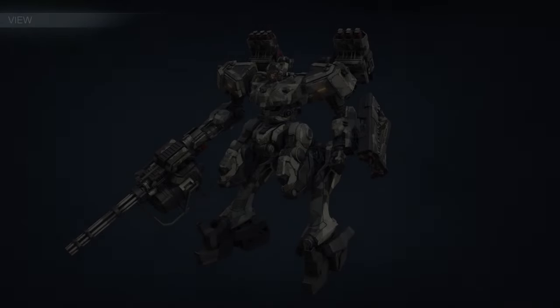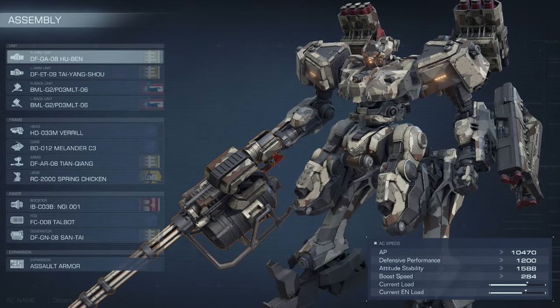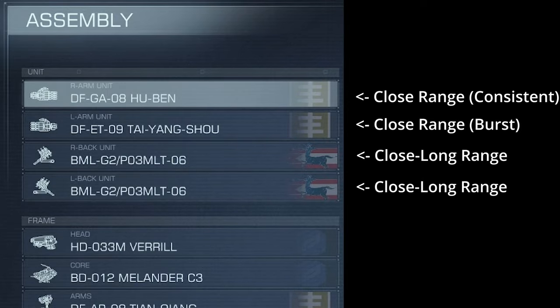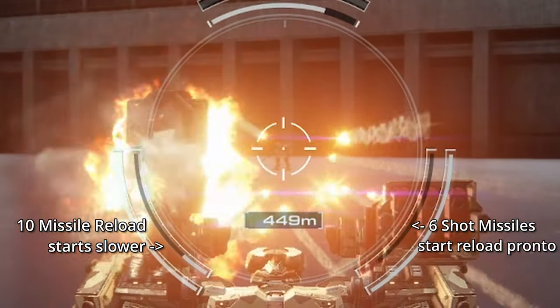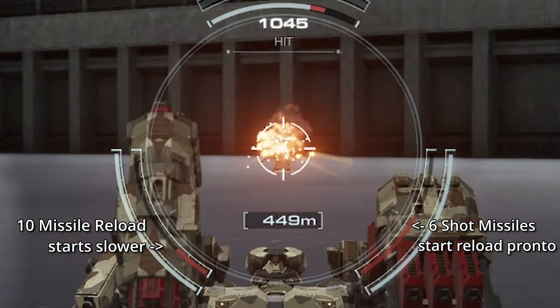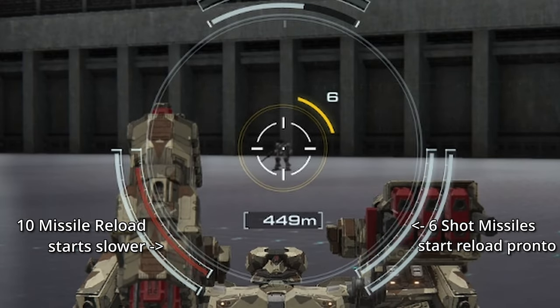Now, if someone pointed a gun at my head and told me to make a 1v1 PvP version of it, the Desert Leopard is what I would make. It keeps the same strategy, but now the weapons have an ideal range of close and medium. These regular missiles are good against close-range targets too. The 6-shot missiles actually have a higher DPS than the 10-shot missiles, since they start to reload immediately, and if you fire them one after another, it won't be too easy to dodge.